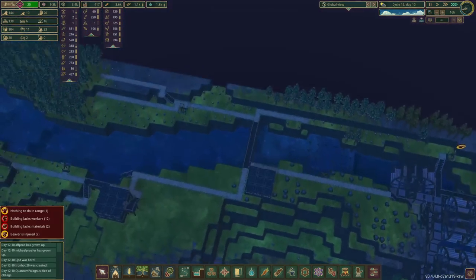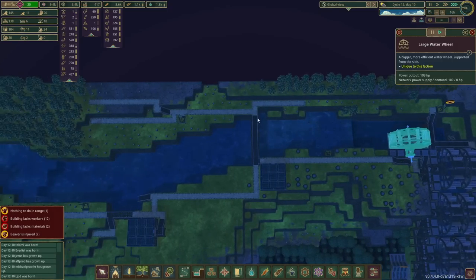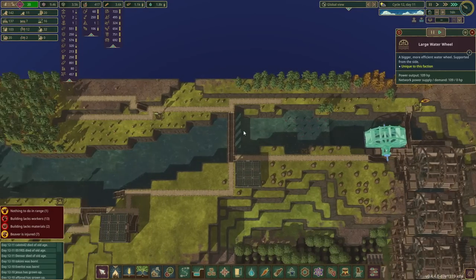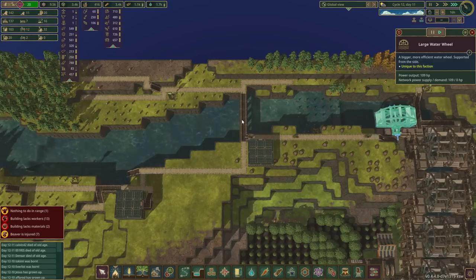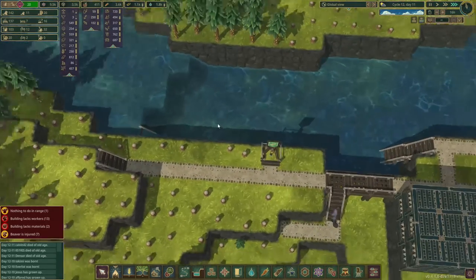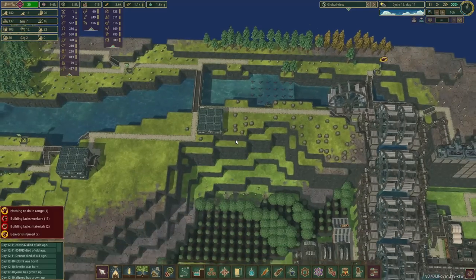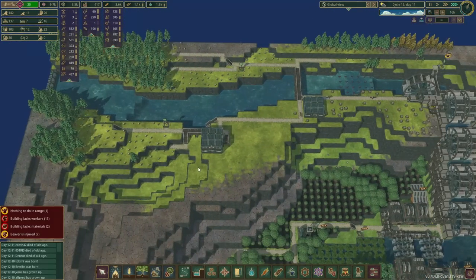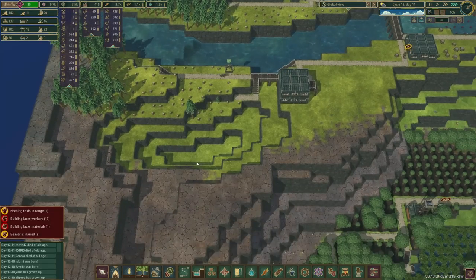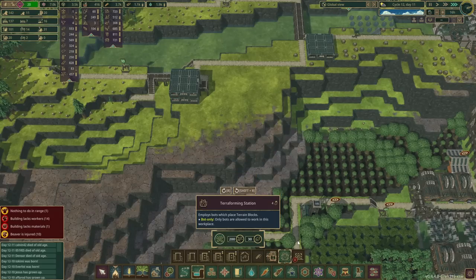Eventually, we may replace this part with robots so we only have robots in a single location, maybe getting up to 40. That's the objective today. The other part is I want to get a ton more water wheels on this by making a path down here — something like three water wheels, then a dam, then three more, then another dam, and so on.